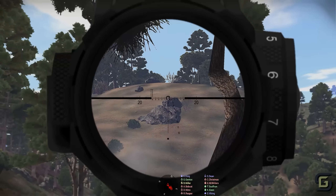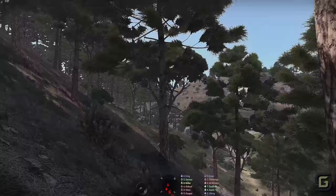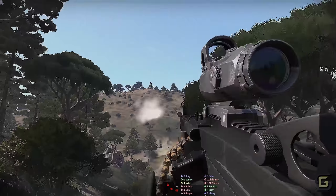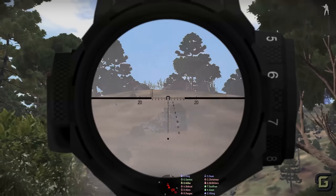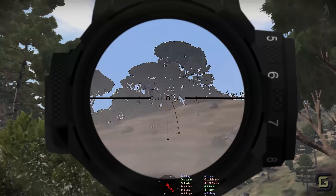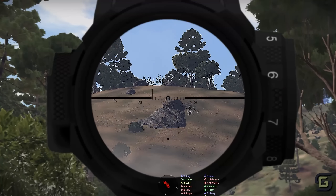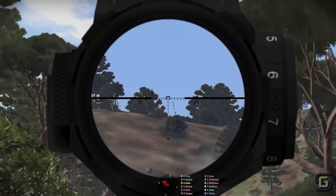We can move now. There's enemy contacts at 298. Yeah, let's move west. If somebody suppress fire while we're moving. Alpha, sit rep.